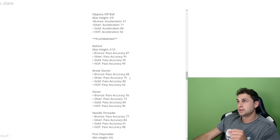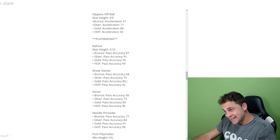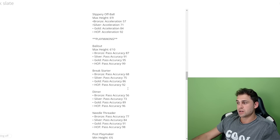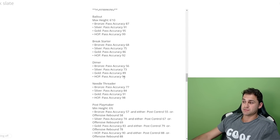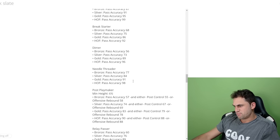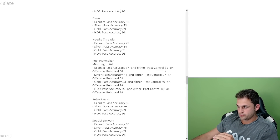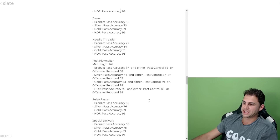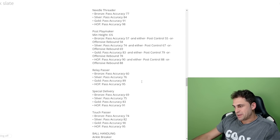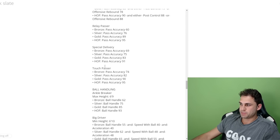Dimer is straight off pass accuracy — bronze is only 56 but hall of fame is up to 96, a big 40-point spectrum. Needle Threader is also pass accuracy. Post Playmaker has a minimum height of 6'6 and requires pass accuracy and either post control or offensive rebound. Relay Passer, Special Delivery, and Touch Passer are all off pass accuracy. Touch Passer is supposed to speed up pass animations when you receive a swing pass and quickly redirect it.